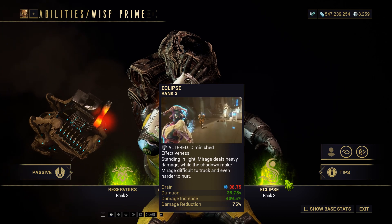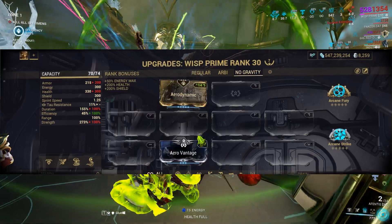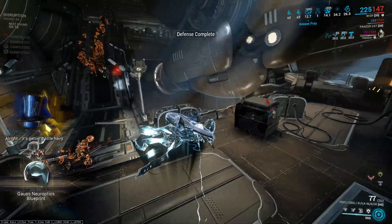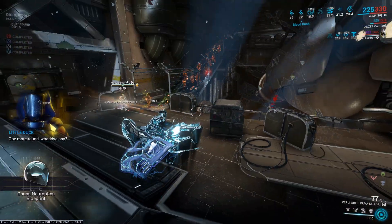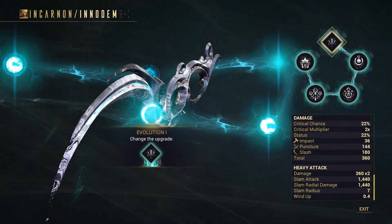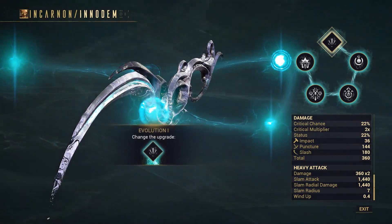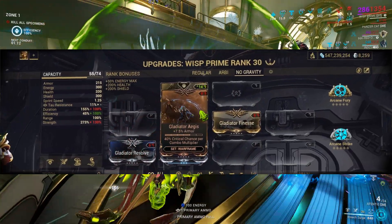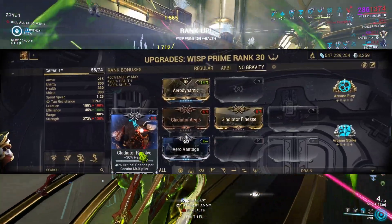For my secret build, I chose to replace the 4th ability with Eclipse via Helminth. I call this the No Gravity build — it's all about defying physics and unleashing melee mayhem. Modding the Aerodynamic Aura and the Aerovantage mod allows Wisp to fully benefit from her passive, granting stealth while airborne and the ability to permanently aimglide without gravity interfering. To take full advantage of this, I used the Innodem, an extremely powerful weapon for airborne melee attacks. For more critical chance, I added 3 Gladiator mods along with Arcane Fury and Arcane Strike.